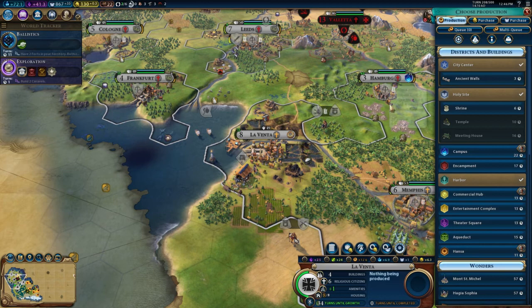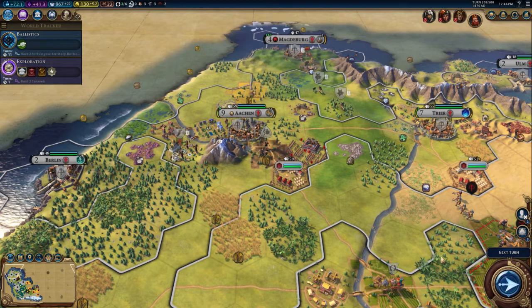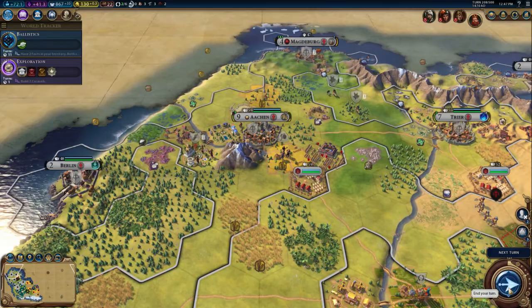Laventa needs ancient walls before anything else — want some better defense. We're going to repair this land, which shouldn't actually cost us anything. That gets Aachen back up to full.